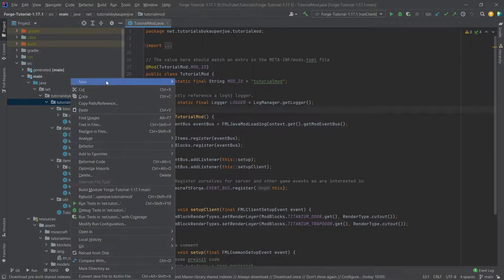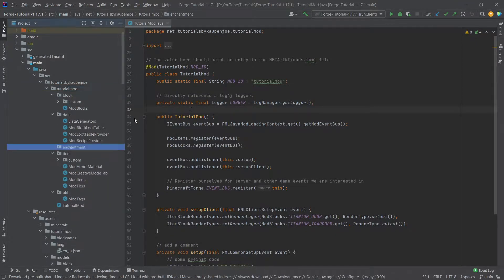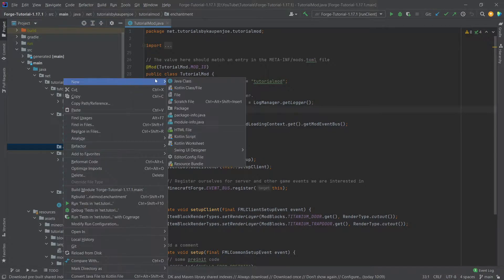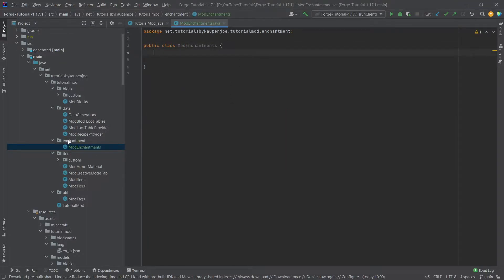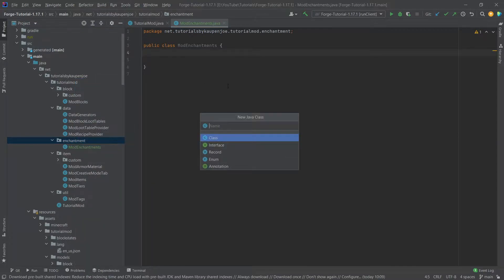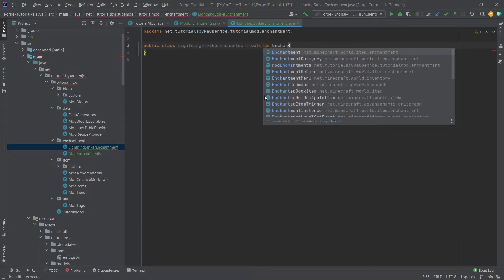In our tutorial mod package, right-click, new package called 'enchantment', and in there we'll need two classes. One of them is going to be the ModEnchantments class, which is going to look very similar to some other classes we've done before. We'll immediately create the other class as well — this is going to be the LightningStriker enchantment, and it will extend the Enchantment class.